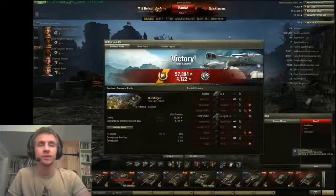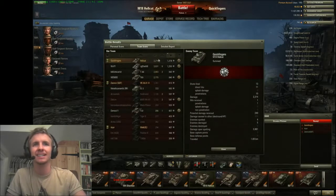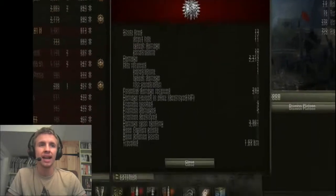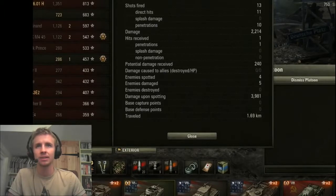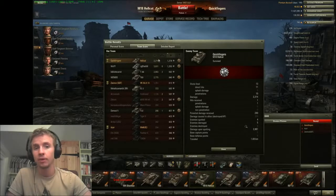Let's take a look at some post-game stats. That was our mastery badge in the Hellcat — we got over 4,100 experience for our double with a premium account. We were able to put damage on very prominent tier 8 players, we got a Patrol Duty medal for a lot of scouting, and we picked up 2,200 damage and nearly 4,000 spotting damage. An absolute monster result in the Hellcat — showcasing speed to get into position, passive scouting with the right equipment, and using the traversable turret and great gun depression to outplay opponents.